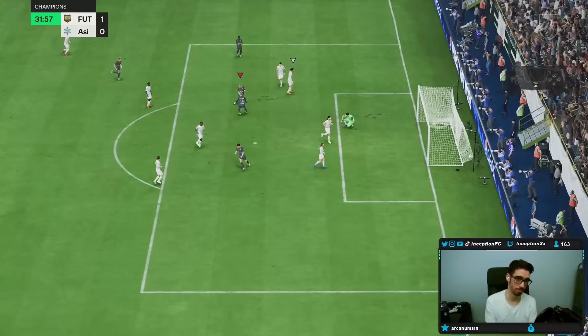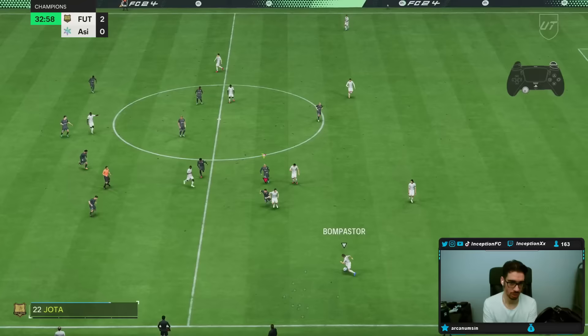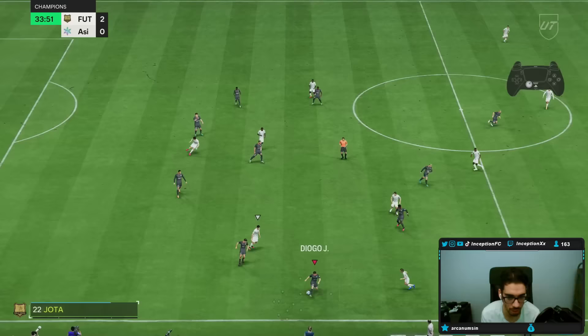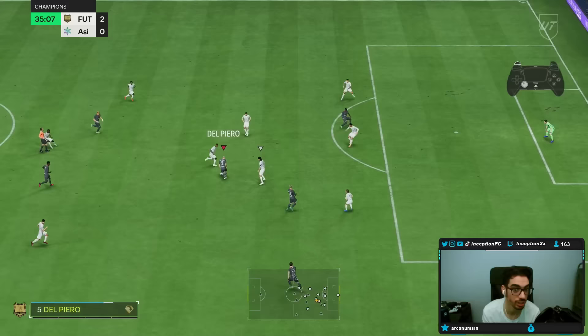He's definitely one of the few players that has dribbling stats like his, but still feels okay in-game. I'm usually utilizing a lot of the controlled sprint — holding R1 in the right position to accelerate into spaces. Not a lot of players have agility and balance like this and still dribble fine. He feels like one of those types of players — not necessarily crazy on the left stick, but when you use R1 and L1, the card actually dribbles pretty nicely.